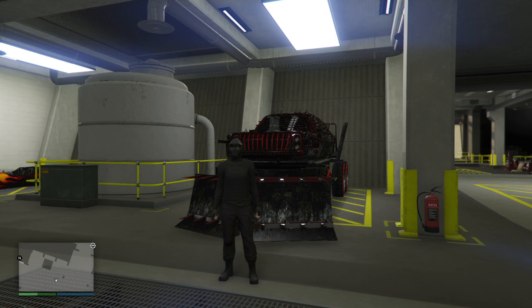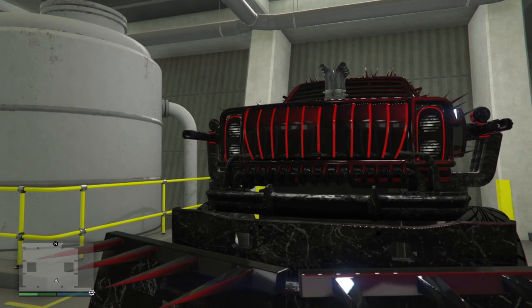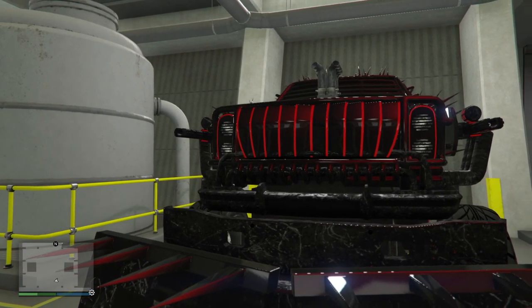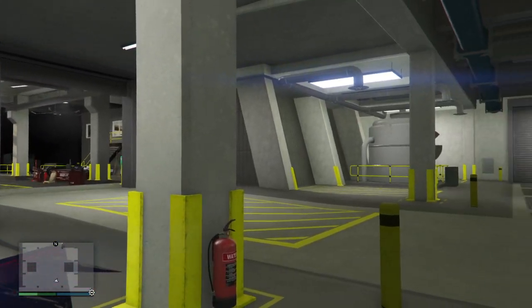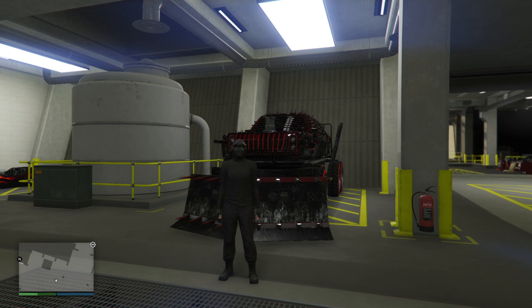I'm going to go over everything this vehicle has to offer within the customizations, including a little bit about the pricing — the maximum you might pay out for this car. I want to point out two requirements that will be customizations for the vehicle to learn how to fly: that would be the shunt boost and 100% jump upgrade.